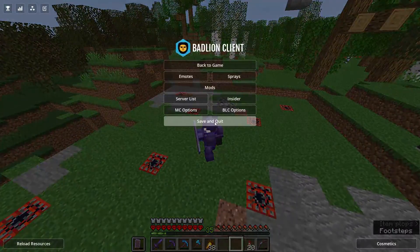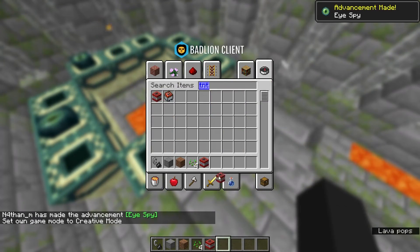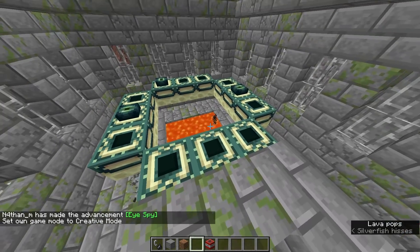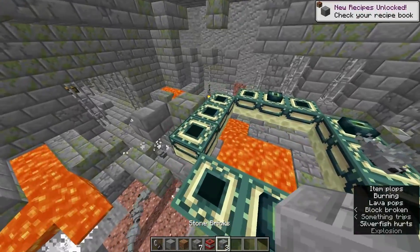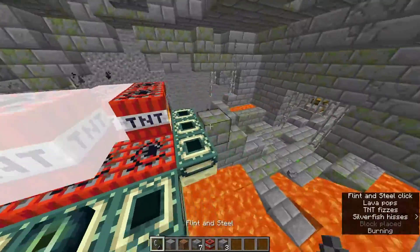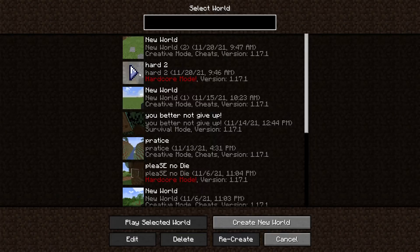I'm gonna go test and then if it doesn't blow up the end portal, I'll light it up. Here we are. Grab some TNT — oh, we already have some. Let's just light it out and see if this blows up. Yeah, it's completely blast proof. Even if we put a lot of TNT, it's completely blast proof. We are good to go.